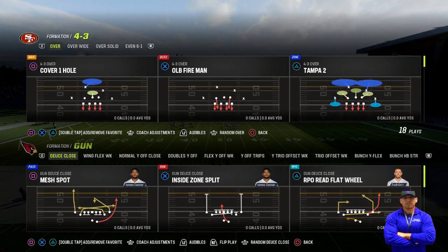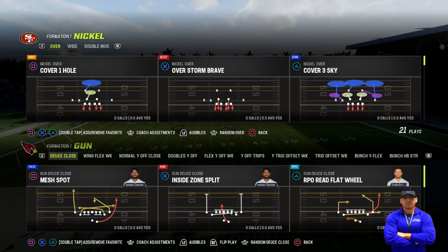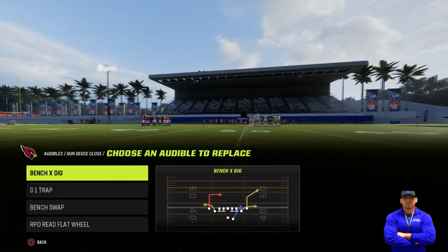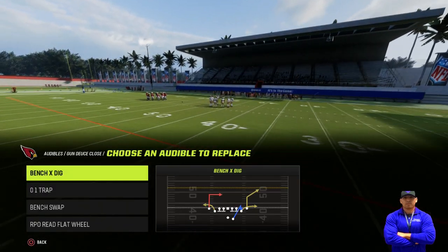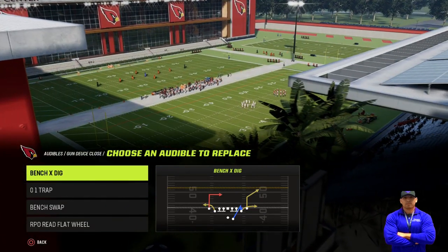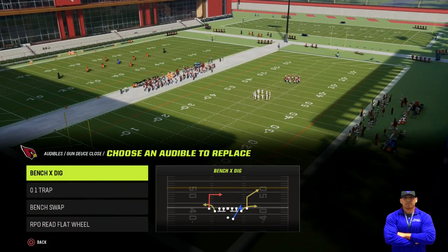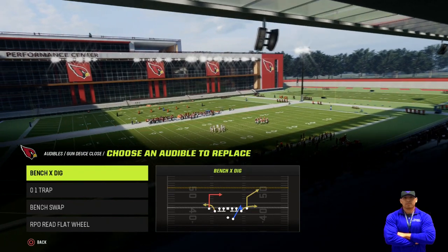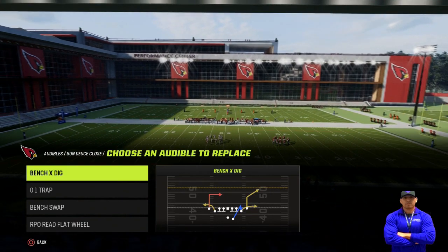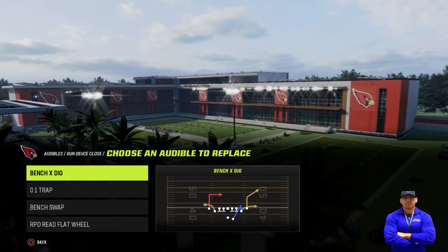We're gonna break down the glitchiest play — or scheme — in Madden. This scheme was run by an old school player back in the day, and he was playing it at a tournament this last weekend, the MCS tournament, for $180,000. He was running this scheme and it worked pretty well for him. For Deuce Close, you want to have: Bench X-Dig, 0-1 Trap, Bench Swap, RPO Reef Flat.